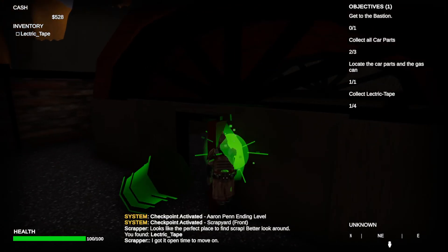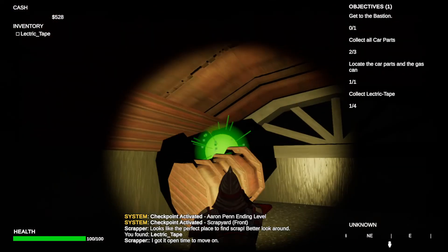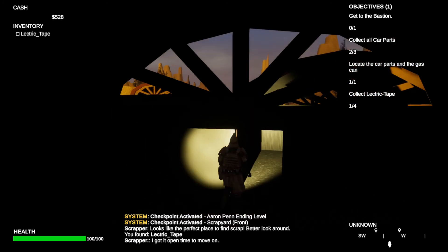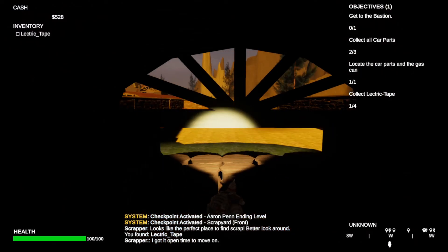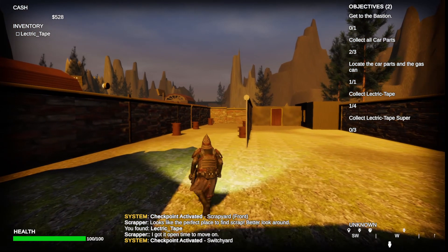Next up we have Patrick Bird, the third part of the level. Hi there, I'm Patrick Bird, and my level is designed around a scrap yard — more specifically a rubber and electric tape scrap yard. The first objective is to collect electric tape that Bastion needs to keep his electric systems wired up and running.